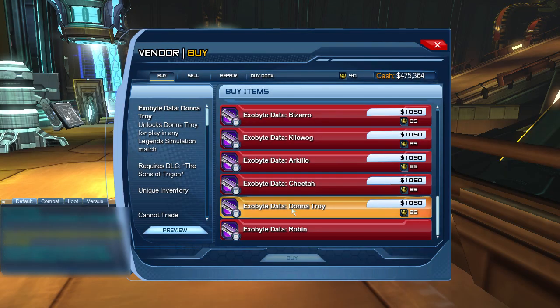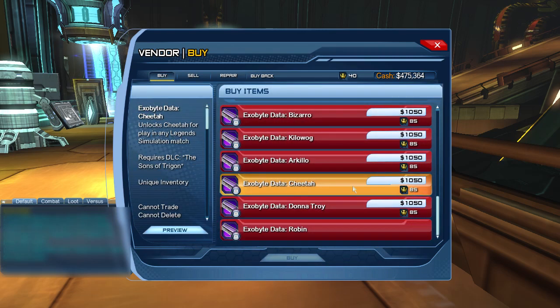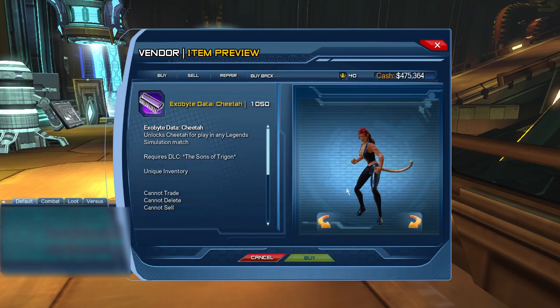Within this DLC we also have access to two new Legends characters: Donald Troy and Cheetah, making their debut in Legends PvP. Note that this is the first time we have a speedster within the Legends roster, which is Cheetah.